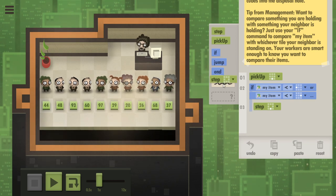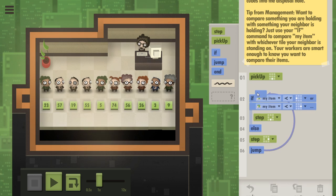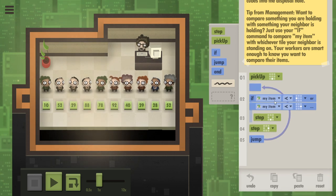And we want everybody to also step to the right — left works equally well — and then jump to the top. So what this is going to make people do is step down if their neighbor is bigger, and then step to the right, and then repeat the process.